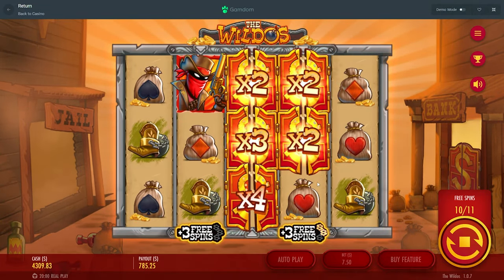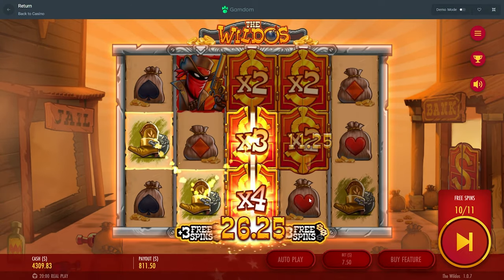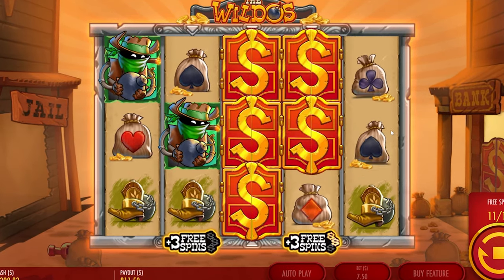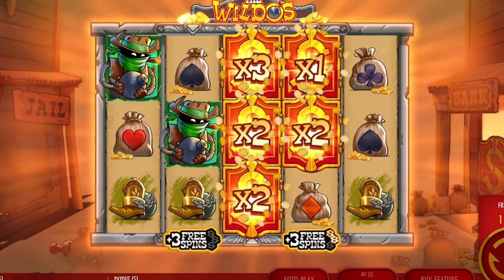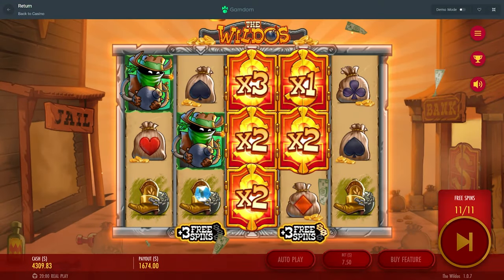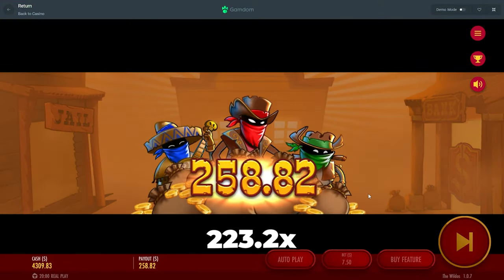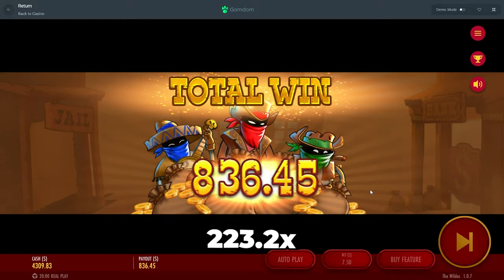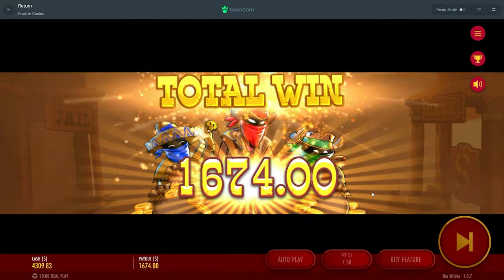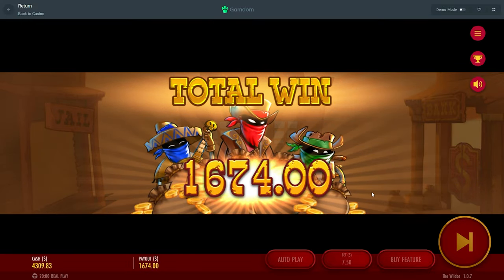Oh my, imagine the re — imagine a double re and then a wild on the front. Big multis! That's still really good, look at how much the premiums pay. It's so much — that's a solid win there.